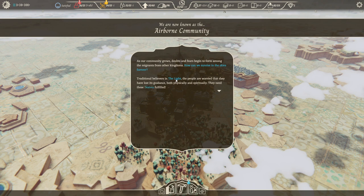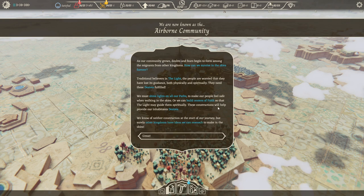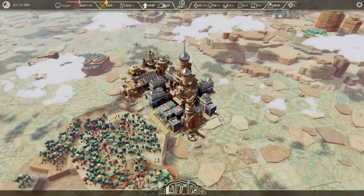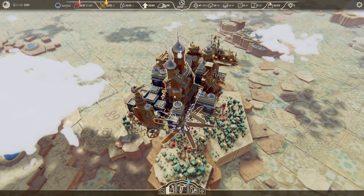We are now known as the Airborne Community because we reached 25 citizens. How can we survive in the skies forever? The people are worried they have lost the light's guidance both physically and spiritually. We must shine light on all our paths to make our people feel safe walking in the skies, or we can build centers of faith. I think I'll just put lights up. We're leaning a little too far this way — I'll put a second story on this side to help. One degree back, one degree left — not bad.